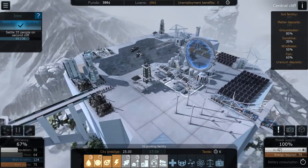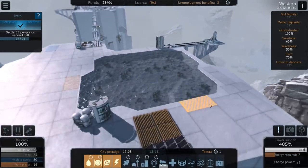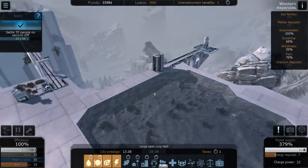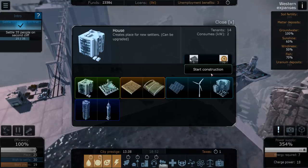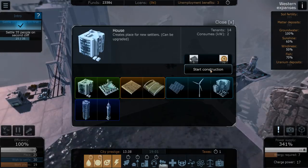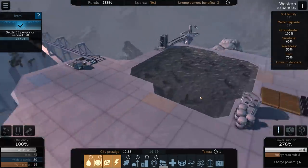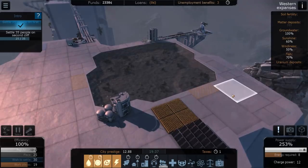We're actually at 100% power thanks to these wind farms — great news! Each cliff has its own individual economy, which reminds me of Kingdoms and Castles. We need 35 settlers, so let's add another house for 14 more people. There are only 19 workplaces though, so we need to give them work.